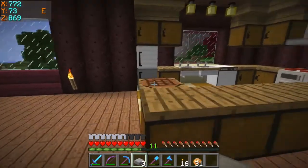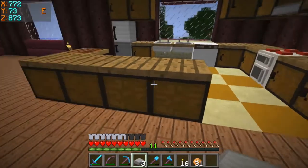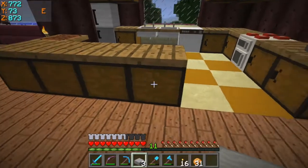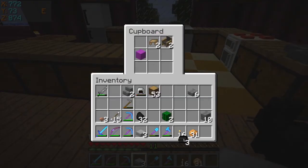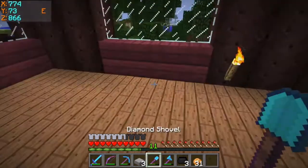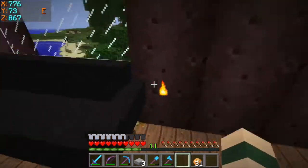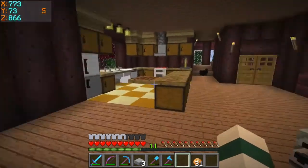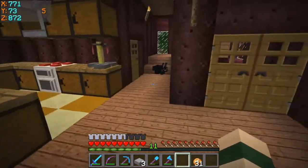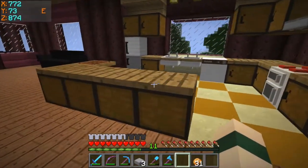There's a couple things I want to do. I want to put in some furniture. Oh yeah, I was experimenting with different colors of couches to see what I would like. So I'm going to put in some furniture in the living room. That doesn't look right. And I think I'm going to try to make a piston door. So that's what I'm going to work on today.